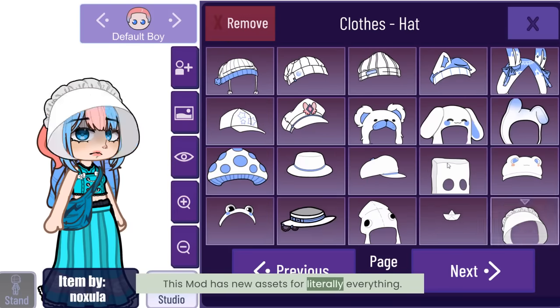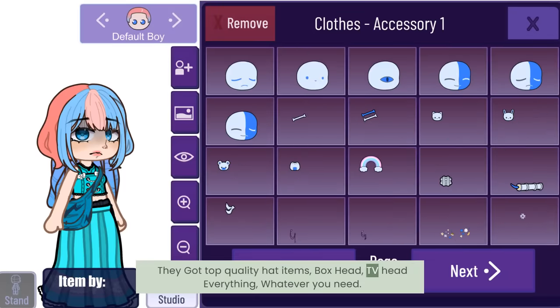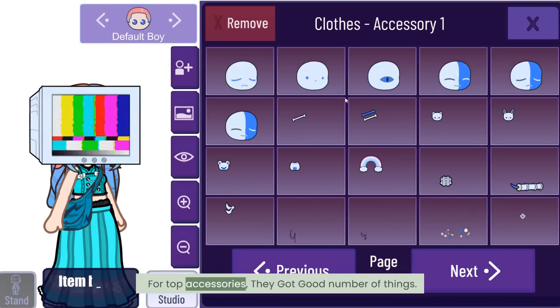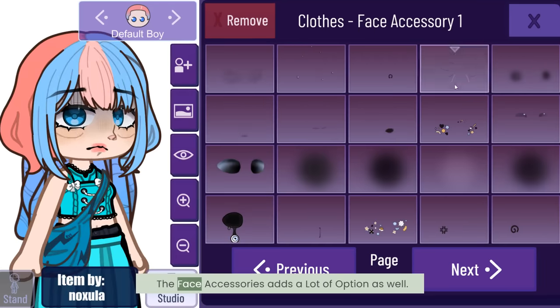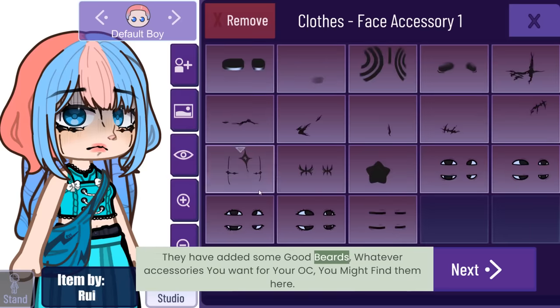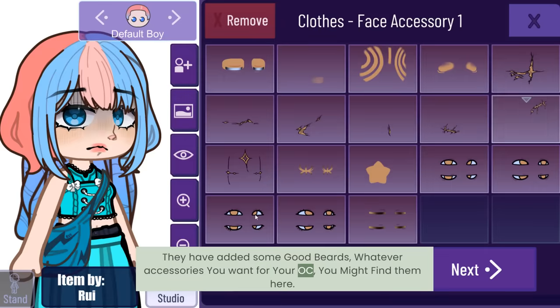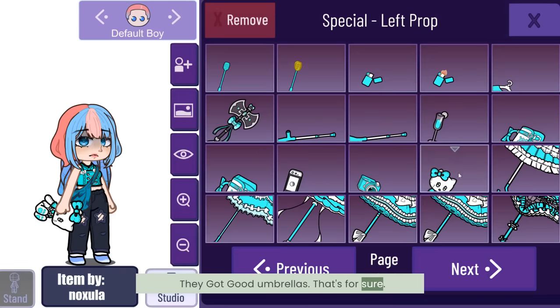Number five: hats, glasses, and accessories. This mod has new assets for literally everything. They got top quality head items — box head, DV head, everything. Whatever you need for top accessories, they've got a good number of things. These will be very useful for making a variety of OCs. The face accessories add a lot of options as well, including some good beards. Whatever accessories you want for your OC, you might find them here.